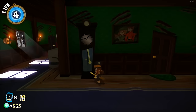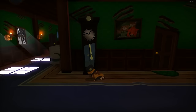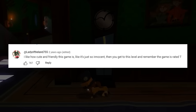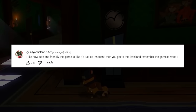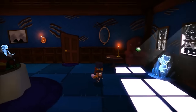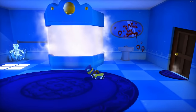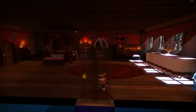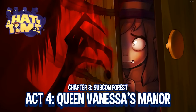I actually think this comment sums up the level pretty well and its standing in the game. I like how cute and friendly the game is — it's just so innocent. Then you get to this level, and remember, the game is rated T. Small things like claw marks on the walls, having to sneak in front of Vanessa while she's in the shower, and having to pop a balloon a thousand times before a key falls — all makes for one of the most unique horror levels I've seen in a 3D platformer.